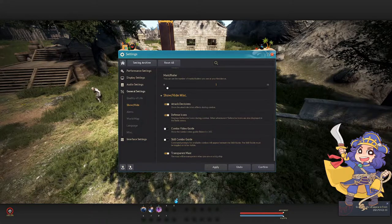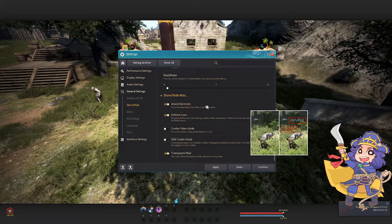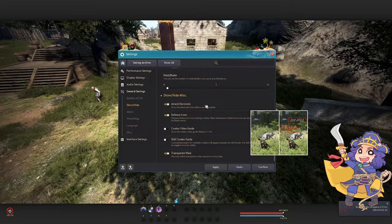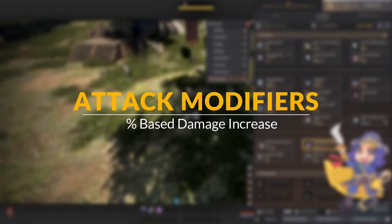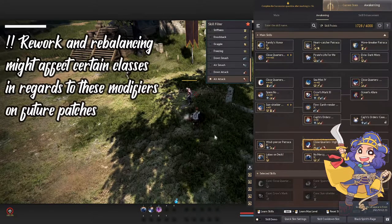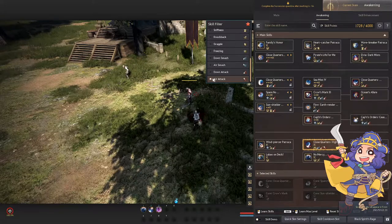Before we proceed to the attack modifiers, you can go to the settings and make sure that your attack decisions are on in order for you to see if those modifiers are applying on your attacks. Damage modifiers in the game apply a specific percentage of damage, which means that this is affected by your gear, your crystals, the food buffs that you have, and some of the elixirs. So I'm going to skip most of that and would leave it up to you, especially testing it out on PvE and PvP.